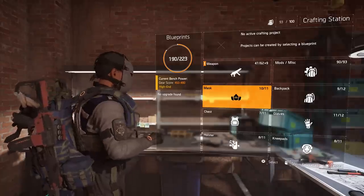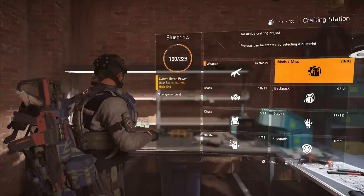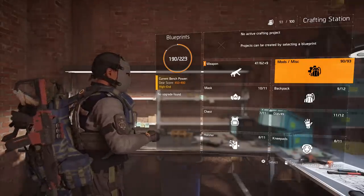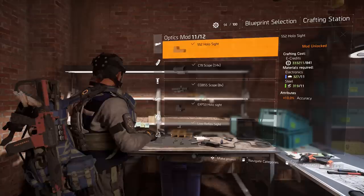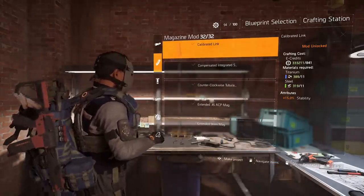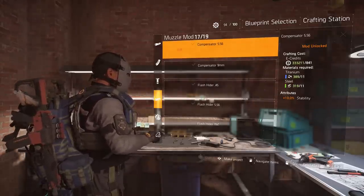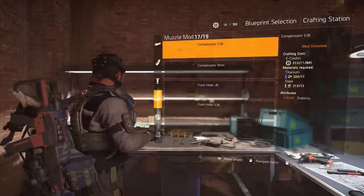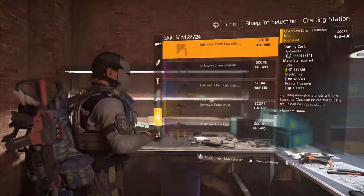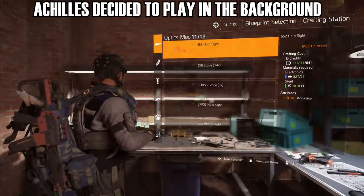The most important ones that most of you are always looking for are those mods and weapon attachments. I'm at 90 of 93 — if we click on that you can see I have optics 11 of 12, every single magazine mod 32 of 32, and for muzzles I am missing two. I have all the gear mods and all the skill mods.